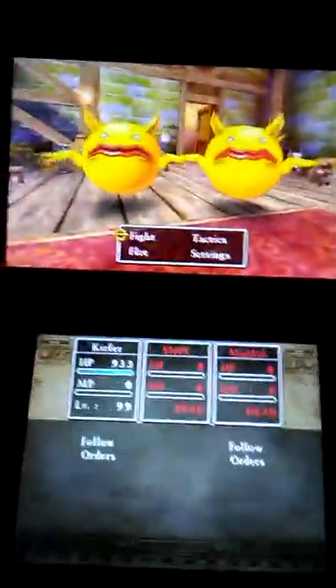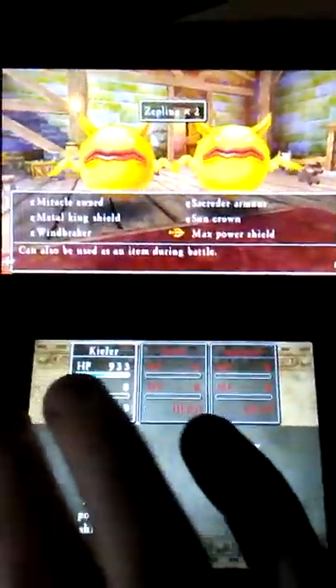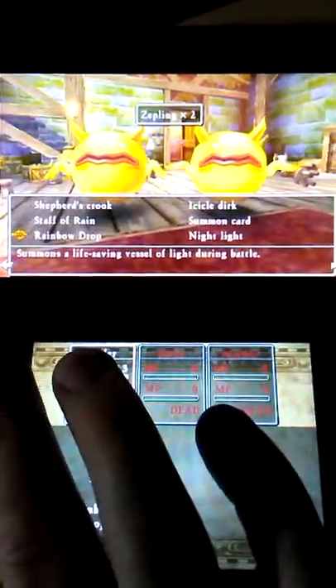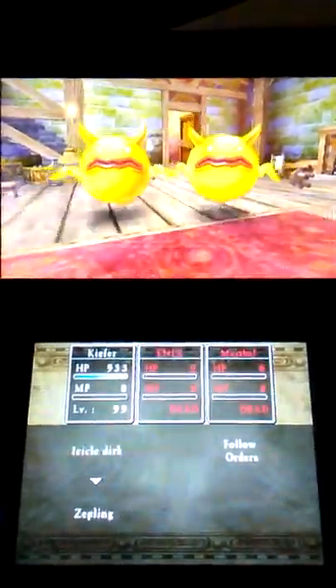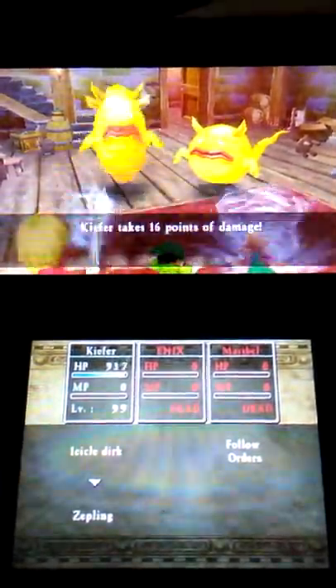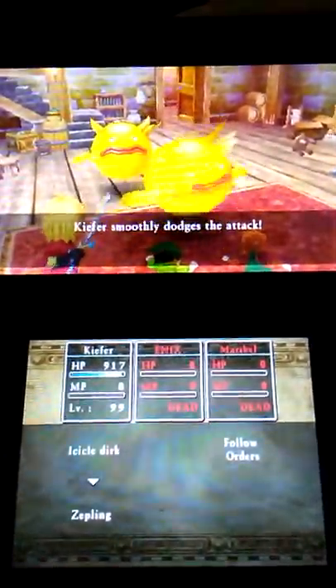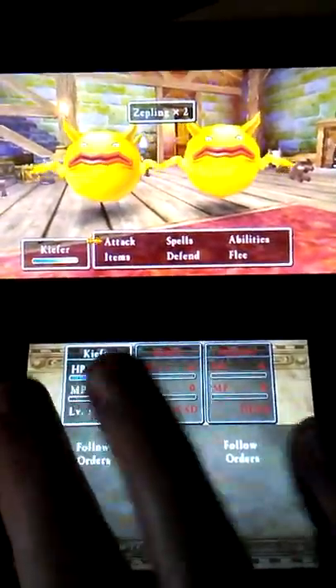There are several instances where you can encounter this. Essentially, you'll get a Haven map that's Level 99, and the enemies are Level 99, the boss is Level 99, the chests are Level 99 — or all three.